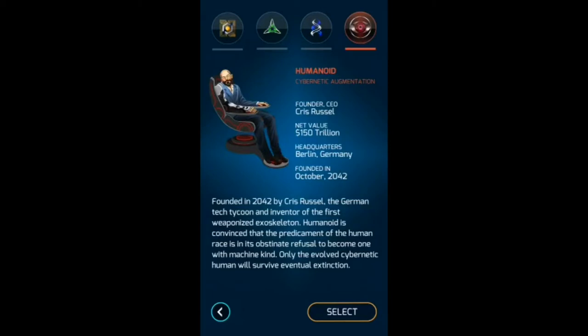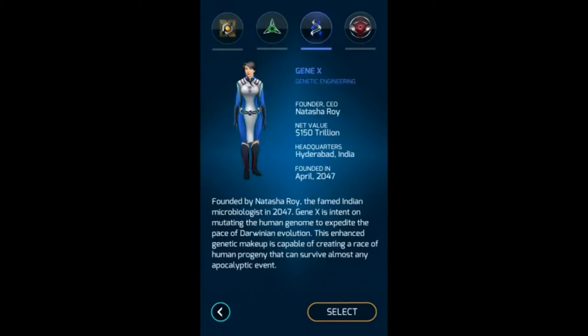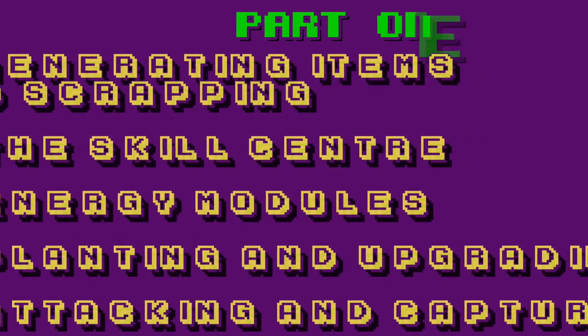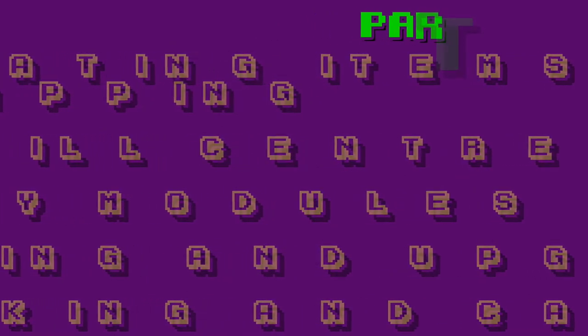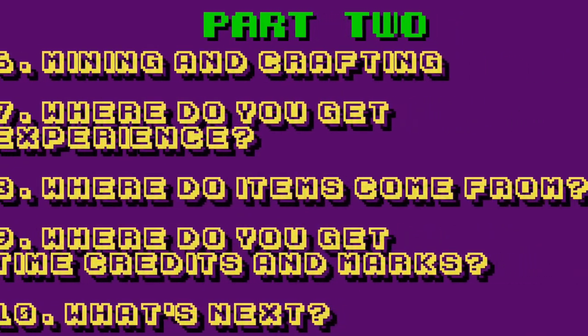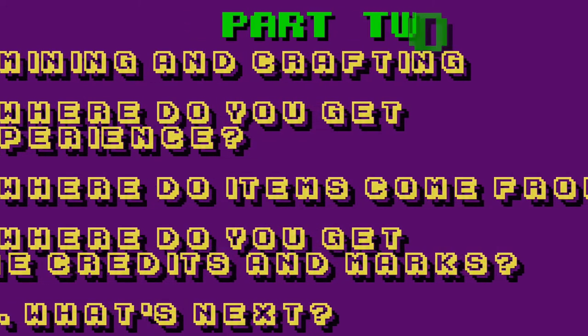While you will get more experience for taking down level 5 cores, it's not something that most players will have the time or the opportunity to achieve early in the game. I've split the content into two parts. Part 1 covers generating items and scrapping, the skill centre, energy modules, planting and upgrading, and finally attacking and capturing. Part 2 covers mining and crafting, where items come from, where you get experience, where you get time credits and time marks, and what's next.